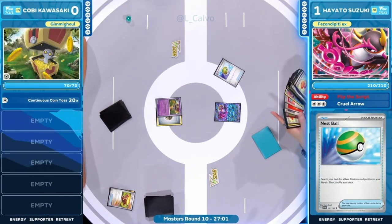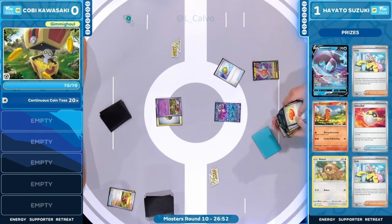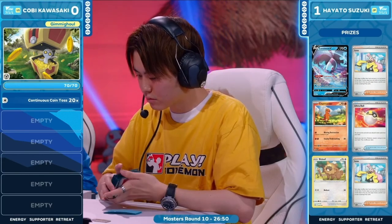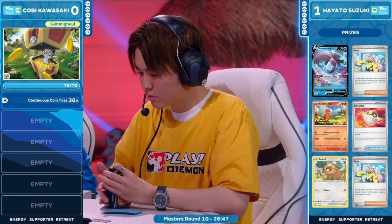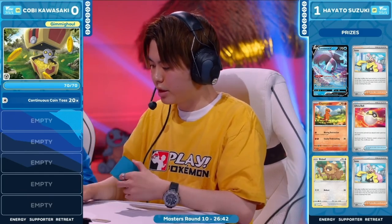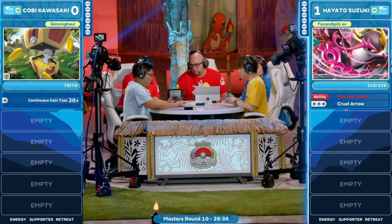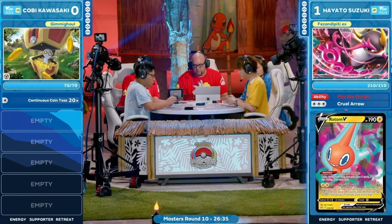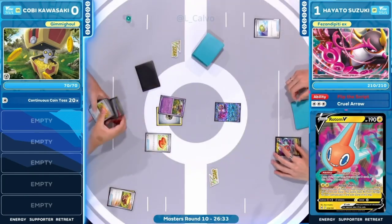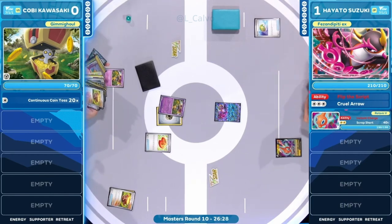Kobe is down a game and will have to pick things up. Game 2 kicks off — just Gimmighoul in the active position with one energy attached, and it's a pass over to Hayato. Pheasant-pity EX in the active for Hayato, setting up Roto-V with a Nest Ball on the bench. This is the second turn giving access to a supporter as well. I don't think Hayato could be any more comfortable in this spot.